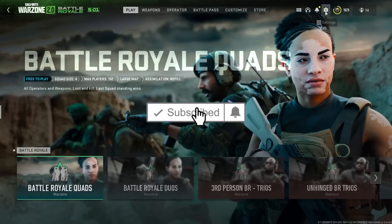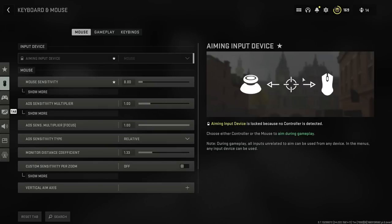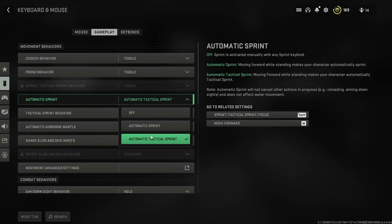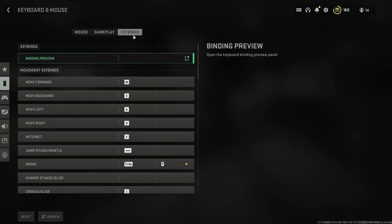Go to the settings and go to Mouse and Keybinds. If you're on mouse and keyboard, go to the Gameplay tab at the top. If you're on controller, go to the Controller section and scroll all the way down to the bottom and look for the option called Automatic Sprint.